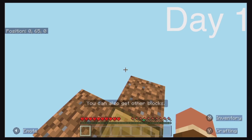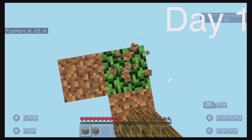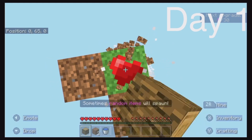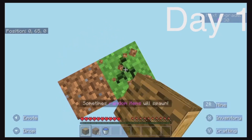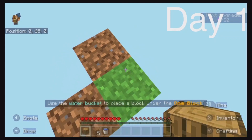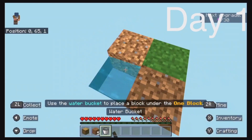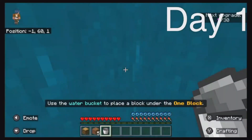Day one begins! Sometimes random items will spawn, and the tutorial says to use the water bucket to place a block under the one block. We also got our first piece of wood.